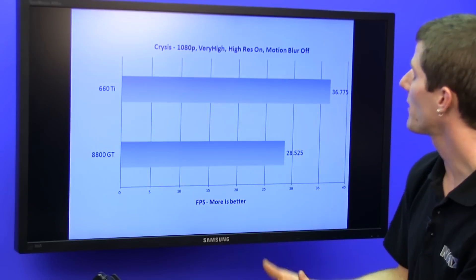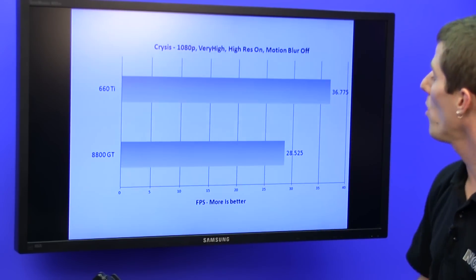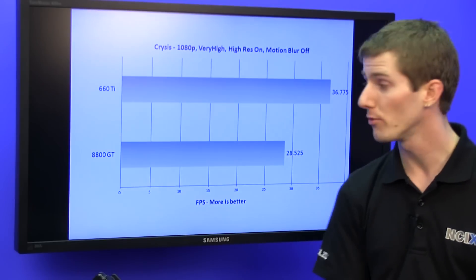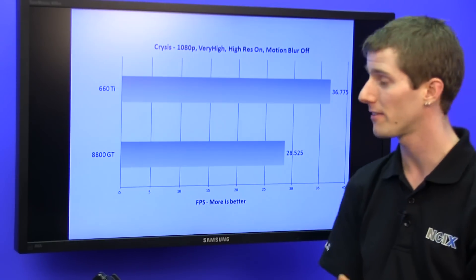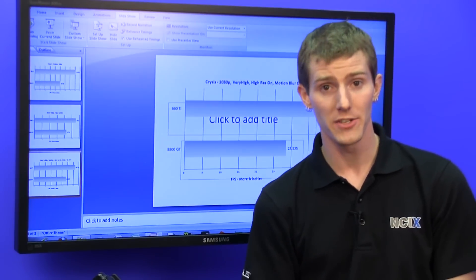Last but not least, Crysis. This one, again, very CPU-bound. So we only saw about a 30% performance improvement going from the 8800 GT to the 660 Ti. At this point, the conclusion is getting fairly redundant.